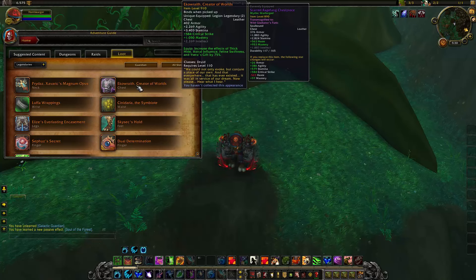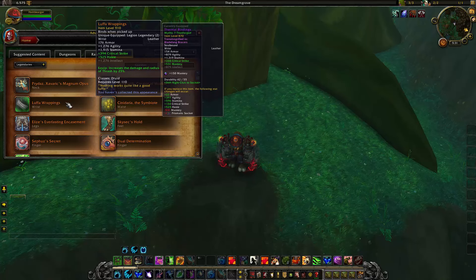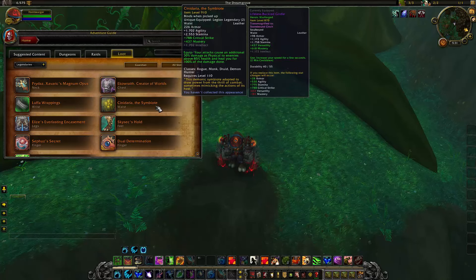The chest piece has been buffed too — it used to be a 50% increase of those effects but now it's 75%. It's a little bit of a change but still a good option, just a nice passive solid damage reduction. Luffa Wrappings haven't been changed. The waist was a horrible legendary and it still kind of is — on live it was 30% extra damage to enemies above 90% health with no leech, but now it's 30% damage to enemies above 85% health and heals you for 100% of the damage done. It's not great, and arguably it's not going to be good at all for Guardian Druids.